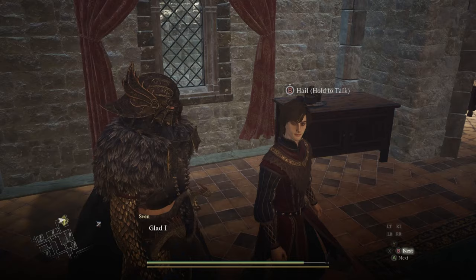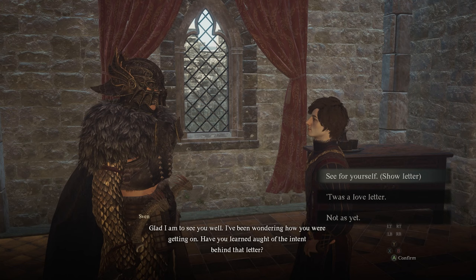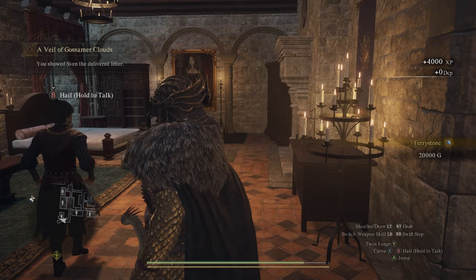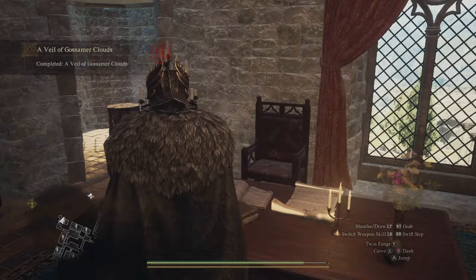Now you can return to Sven's chambers and speak with him once again. You'll be presented with two options: the first is 'See for yourself,' which shows him the letter, and the second is just telling him it's nothing more than a love letter. Choose the option to let Sven see for himself to get the best ending, and he'll learn that Deez's schemes involve making him the new ruler while also planning on killing your character and the false sovereign. This will mark the quest as complete, and as a reward you will get a Fairy Stone, 4,000 XP, and 20,000 gold. That's how to complete Saint of the Slums and A Veil of Gossamer Clouds. Thank you so much for watching — subscribe if you want to see more guides on Dragon's Dogma 2 as well as other games coming soon.